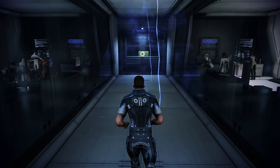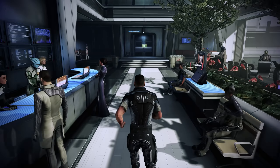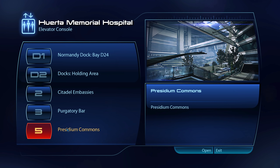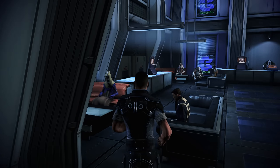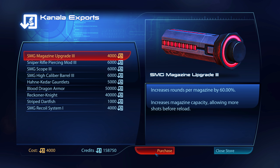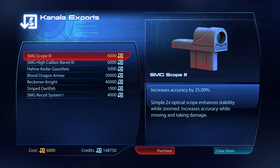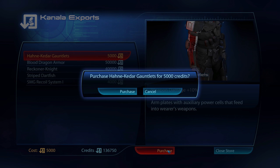So instead, let's make our way to the Presidium Commons, where we will spend a bit more time. This is where the shopping happens. We start by emptying out most of the inventory of Kanala Exports. We can also purchase the Striped Starfish here — another addition to Shepard's Aquarium, which we want to fully complete in this series.